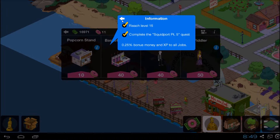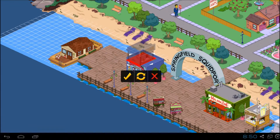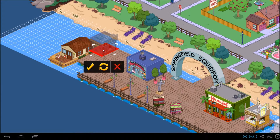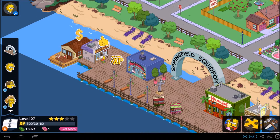So do you want to add it to the Squidport? Yeah, let's do it. You need to pop it down. Where do I put it? You can put it wherever you want — just put it there so we can see it. I think I like it there. Yeah, okay, nice! Woohoo! Oh, Bart's just gone right through it — that's good.